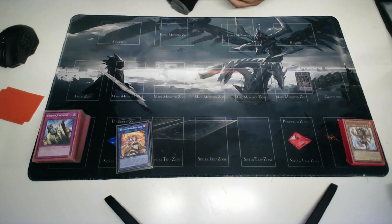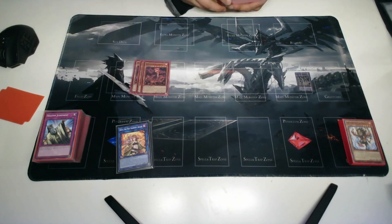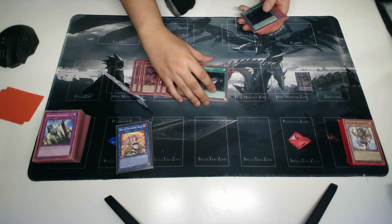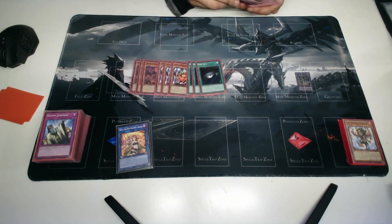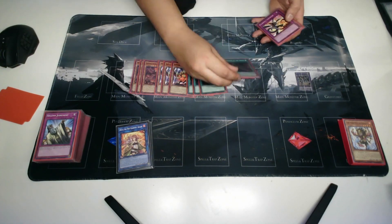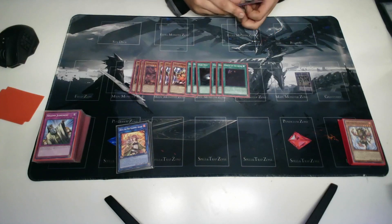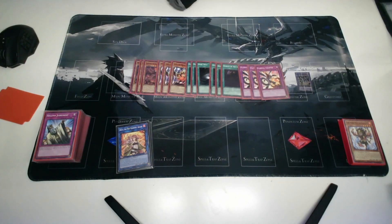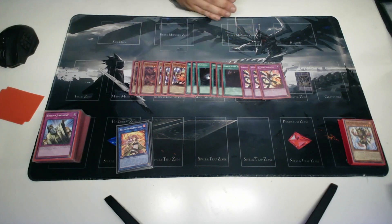Now we have our side deck — this is a little more interesting. We have three Kaiju, three Alpha — the Master of the Beasts, three Dark Hole, three Herald of the Abyss, and three Flambeau Counter. Let me explain all of these.